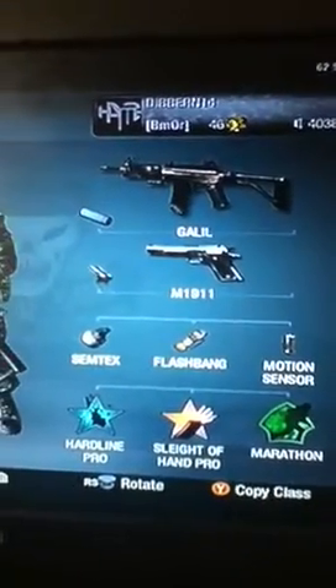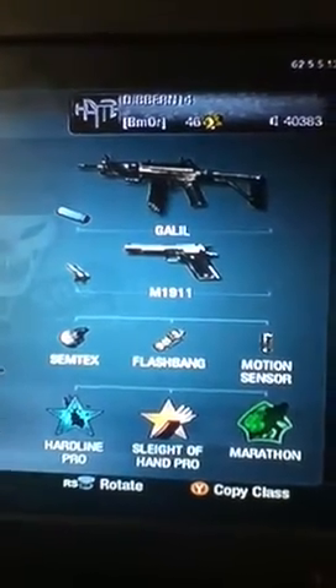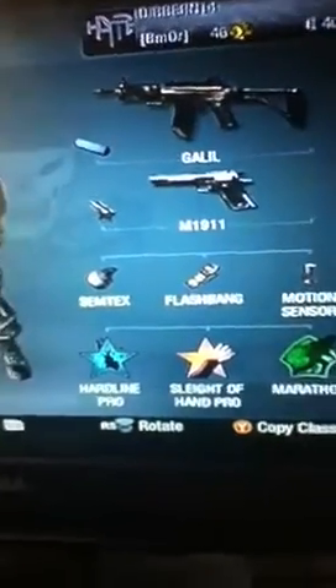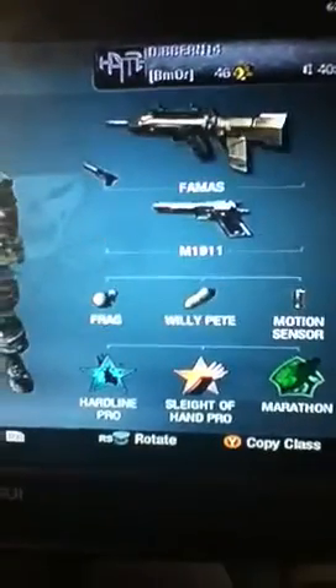My Galil — I have it silenced. I have dual-wielded M1911s, Semtex, Flashbangs, and motion sensors, and Hardline. All my perks are pretty much the same except for my stealth classes.